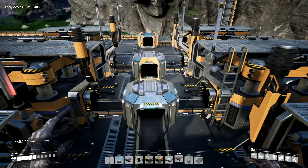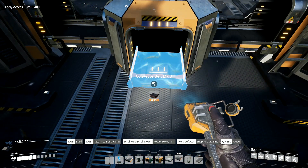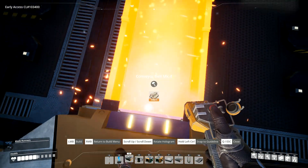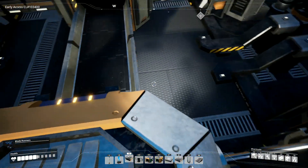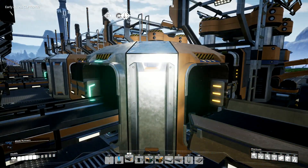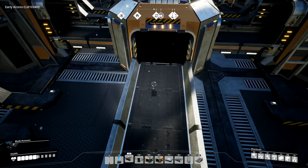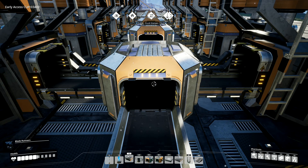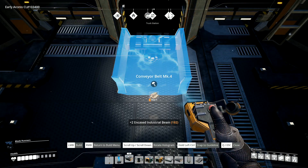The conveyor belt mark four is going to run through here so it will actually feed into these bad boys and run all the materials we need all the way down through. Then I can go back to the mark three belt into there and that side. Okay, all belts — that is indeed all of the belts all the way down through, apart from the connection I need to do on here. Wait a minute — it's going the wrong way.